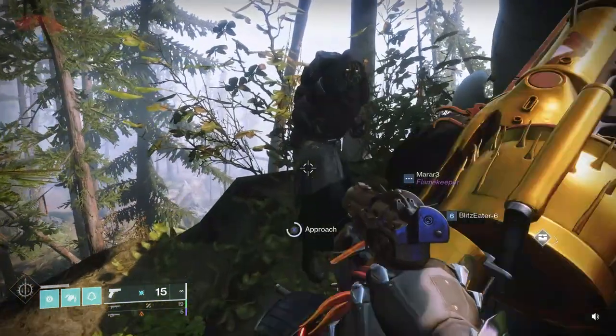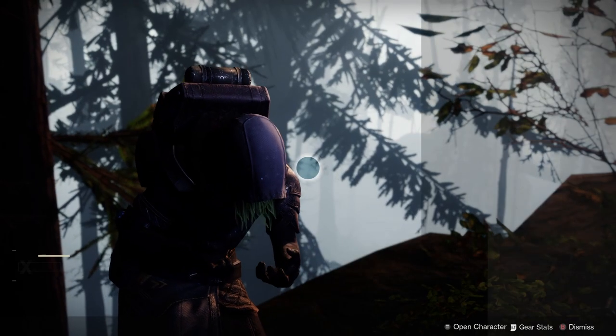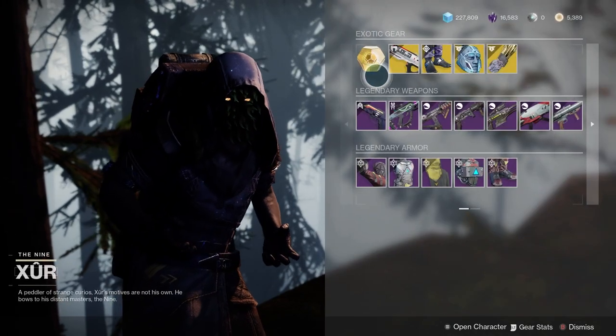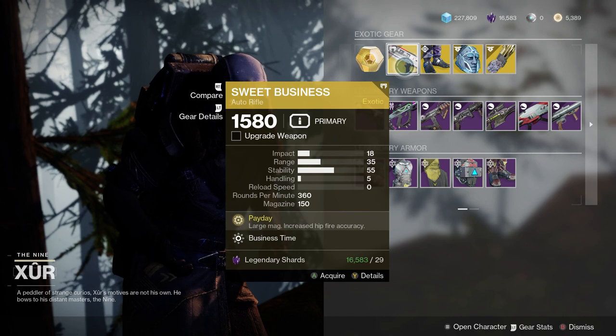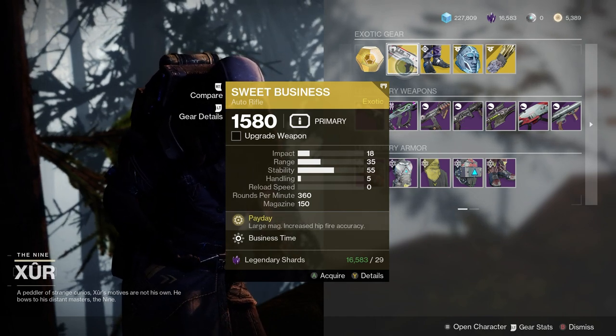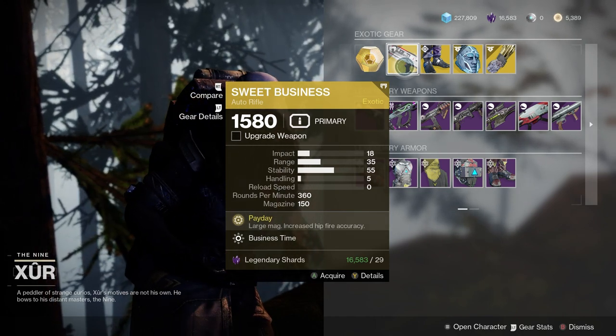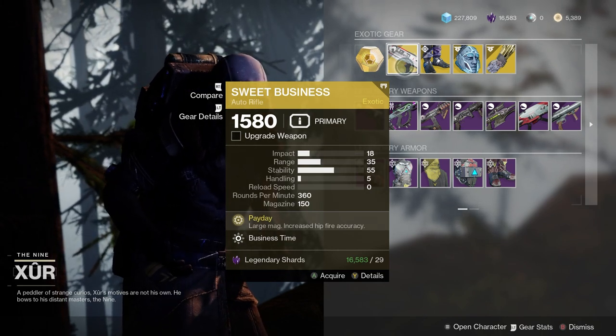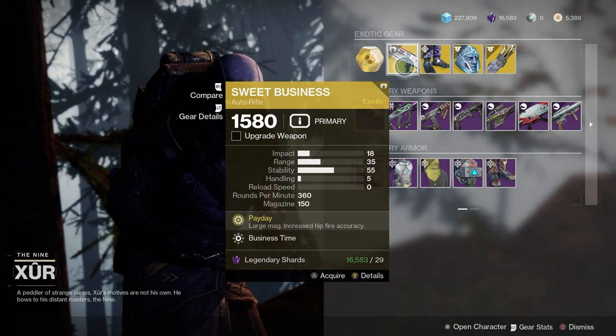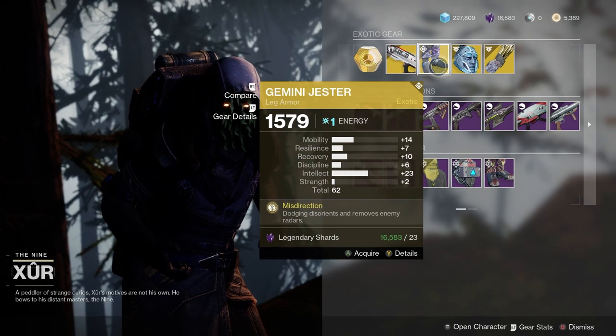Xur is at the EDZ, and let's see what goodies he has for us today. Sweet Business — a lot of people should have this because you could have gotten it originally when you played Destiny 2. Great weapon if you just want to spam an auto rifle. You can use this with the Titan Exotic Actium War Rig to just continuously spam it. So it's a fun gun — get it if you don't have it.